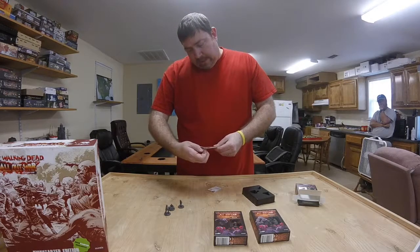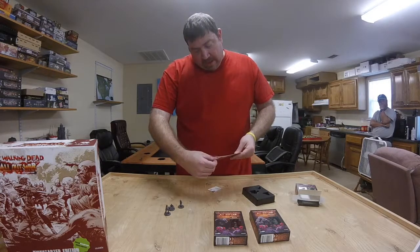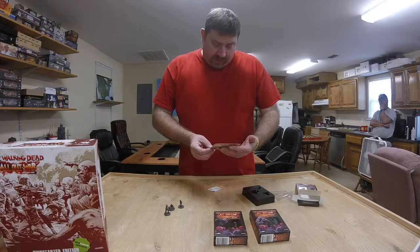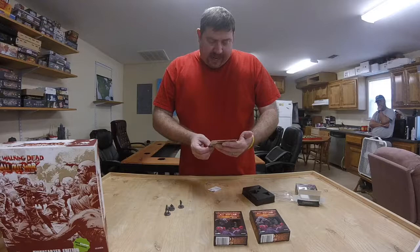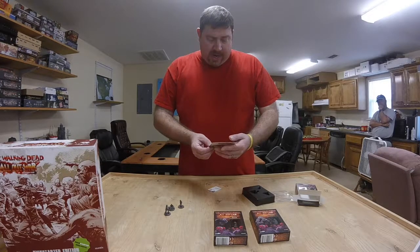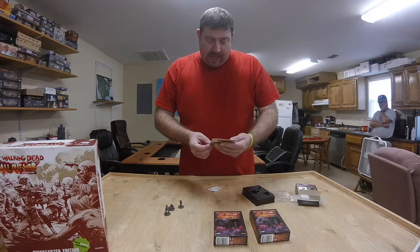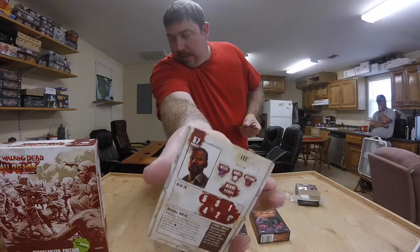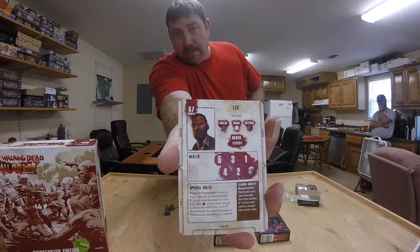Card-wise, Lee is a 57-point tactician with a blue melee and a blue defense and a white shoot. Nerve high. Five health. Special ability is Fiercely Protective: if one or more friendly survivors within eight inches of Lee takes damage in a turn, Lee adds one red to his melee attack and rolls that for the rest of the turn. If the survivor that takes damage is Clementine, Lee adds a white instead. He has a leader ability that is Resourceful — once per turn, one friendly survivor within eight inches of Lee may re-roll any single die. Three in his pack.